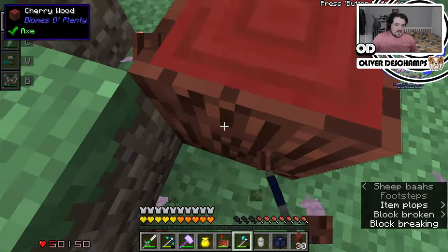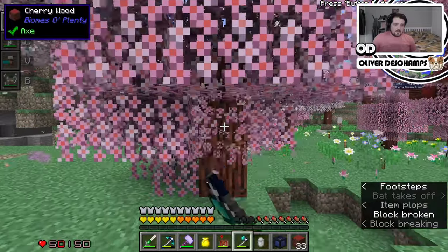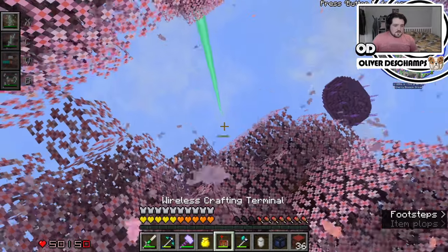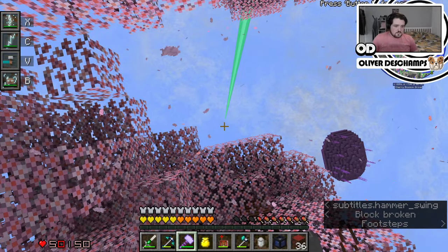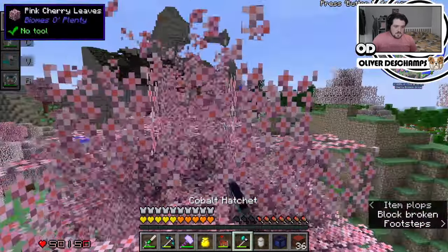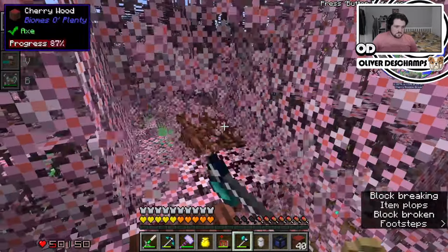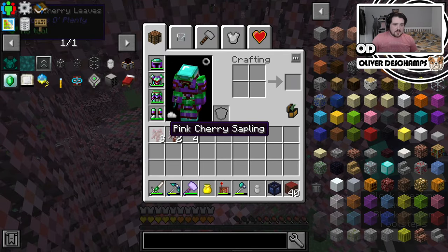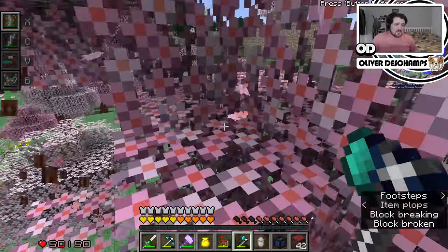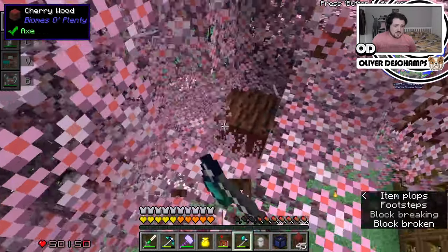This is a lot of tree to cut down. I need to start cutting through it though. Let's get on top of it and carve down into it. Are we getting the saplings first? We are - white cherry and pink cherry. Oh, they're different types. I haven't really noticed. That's fine. We're just trying to get rid of them for now - well, we need the resources from them as well.